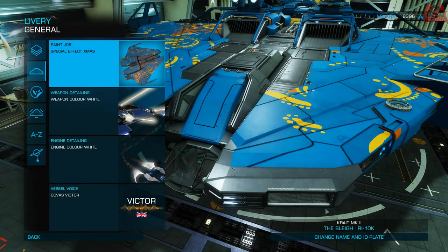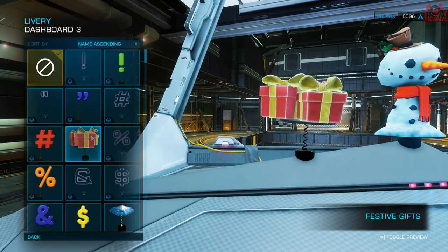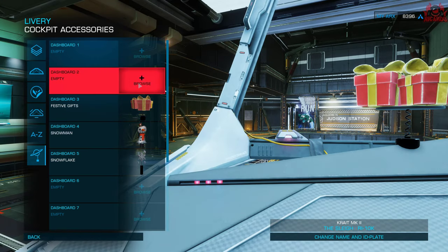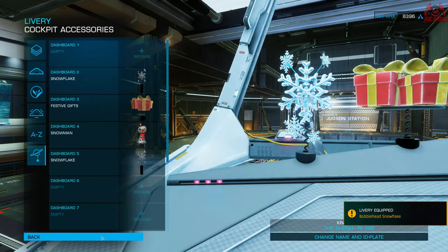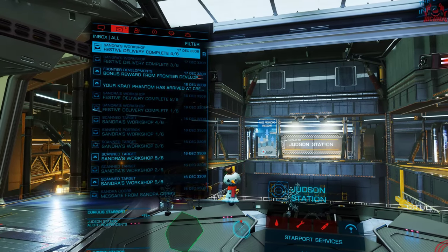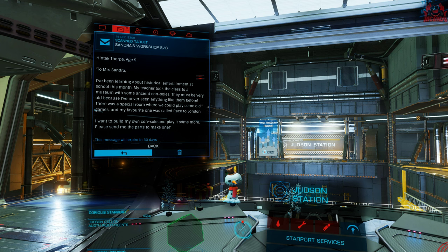Something for your Anaconda and something for the old dashboard. I'll go and put that bobblehead on the ship - into cockpit accessories in the livery section. There it is, 'Festive Gifts', something I didn't have before. It'll go nicely with the snowman and snowflake on my dashboard. After doing the Winking Cat one last year, a lot of the stuff I already had. The Anaconda Snowfall Chestnut paint jobs are new so I'm quite happy with those. We had the Crate Phantom, the Type-9, Diamondback Explorer - all good stuff.